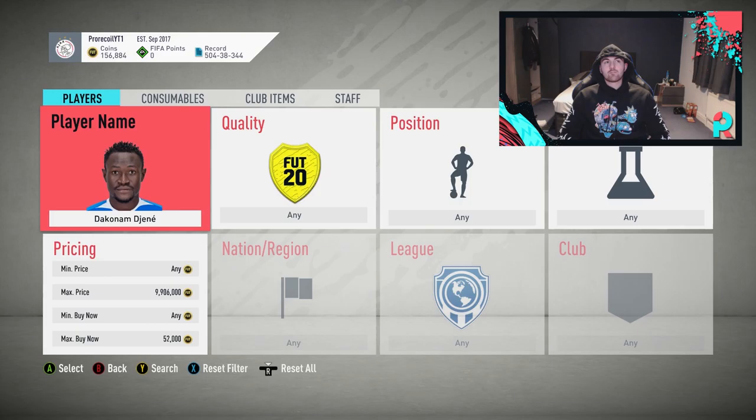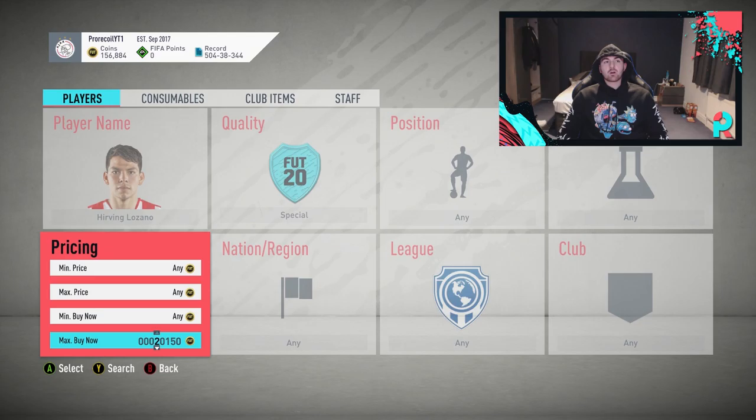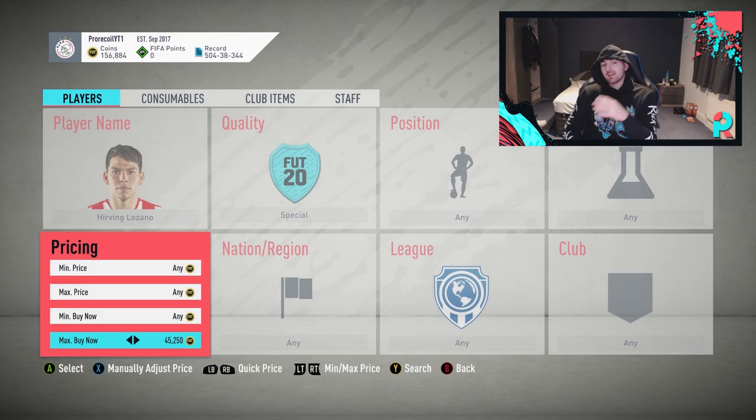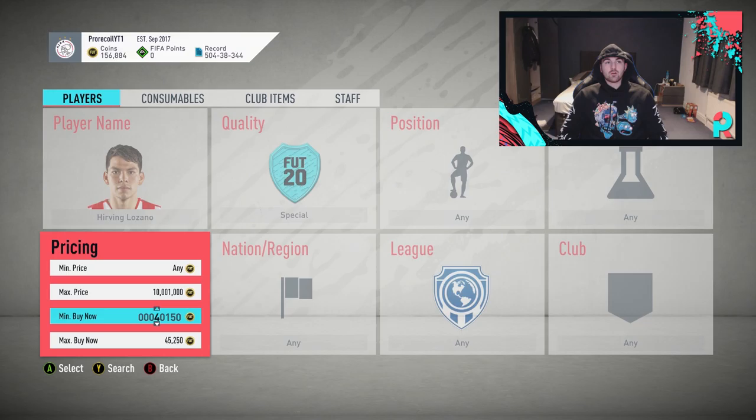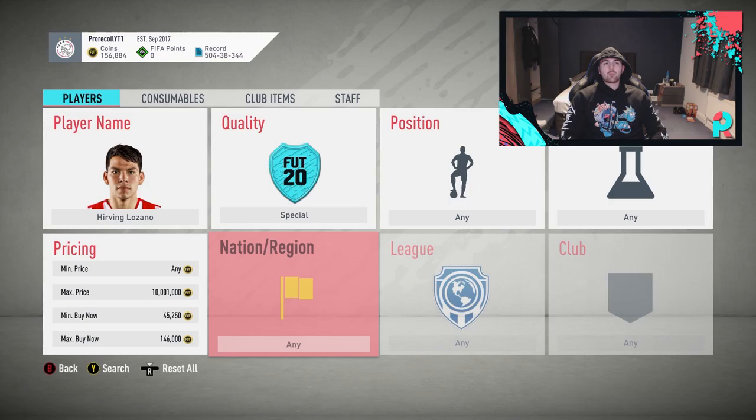For the next guy you're going to need to be a little bit careful — we're going for Lozano. He's already had some special cards out, he's got Ones to Watch, and it has a max price of 45k. I don't think many people are listing it for that, but if they do and you accidentally snipe one, you're not going to sell it very easily. So we're setting the minimum buy now at 45,250 so we cannot come across his other special cards.